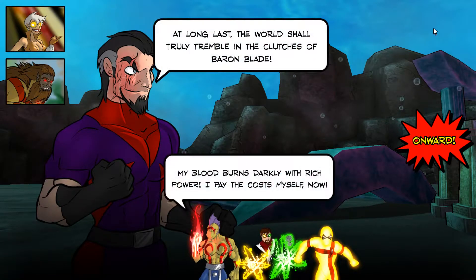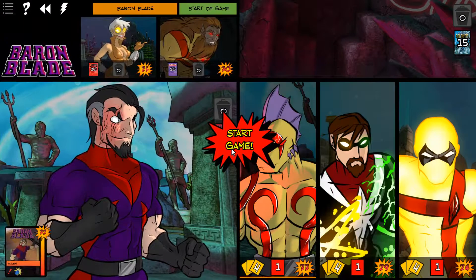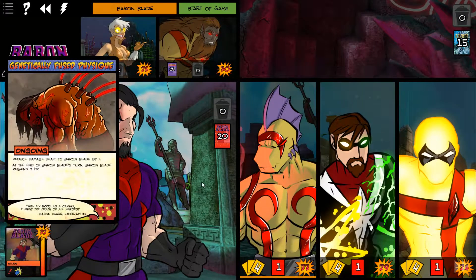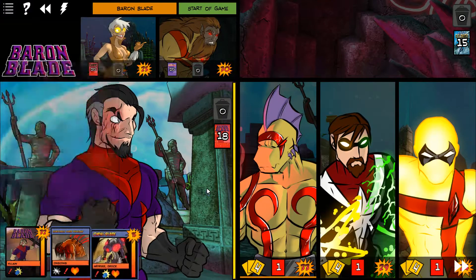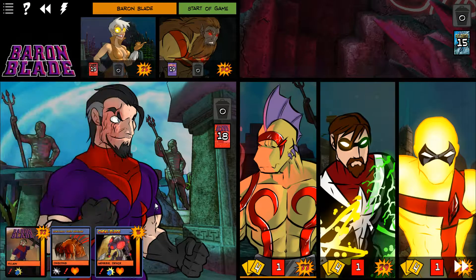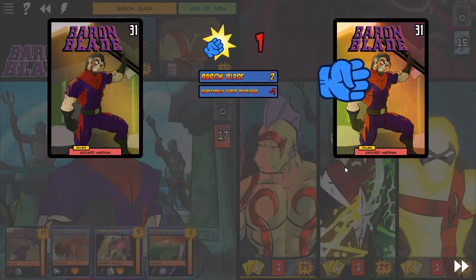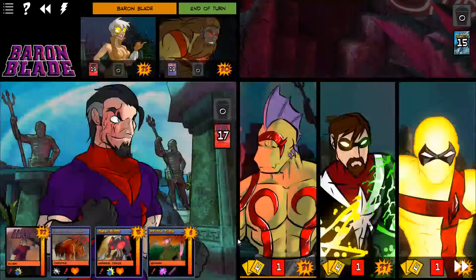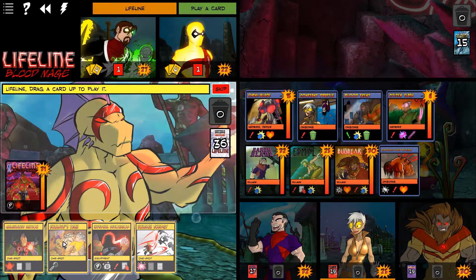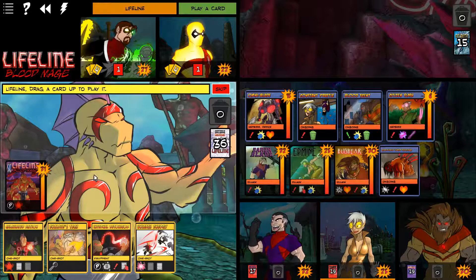At long last, the world shall truly tremble in the clutches of Baron Blade. My blood runs darkly with rich power. I pay the costs myself now. So we start off, as always, with the genetically fused physique, the Omniblade, Constant Prattle, and Blood Scent. 33 health - that's a lot. And Citizen Slash. Well, that's obnoxious, but not that bad. Enclave tech - it's a pretty useful start.